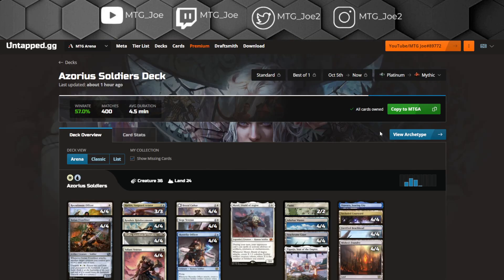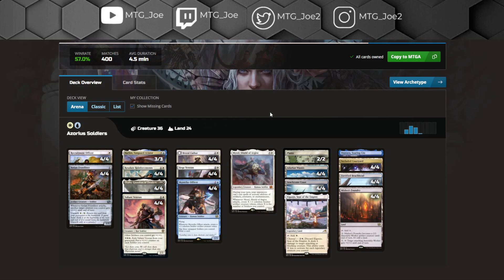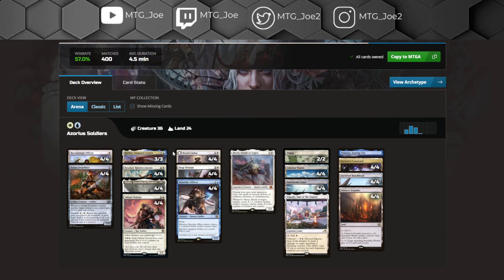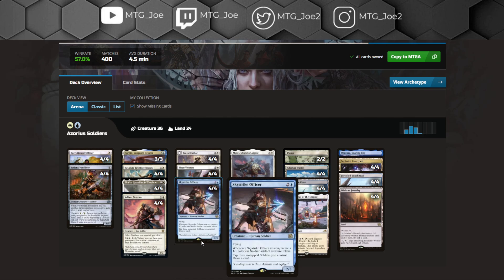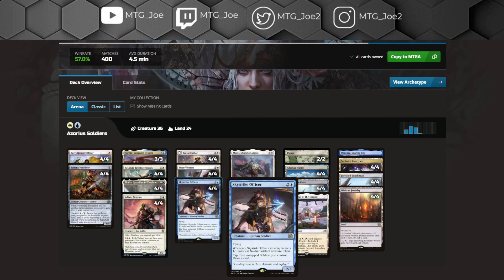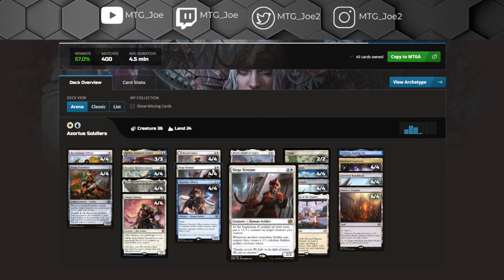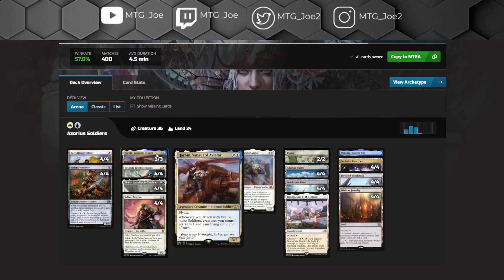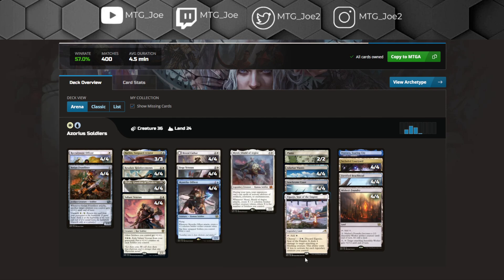This one's going down to Platinum, but Soldiers is still super reasonable in this format — 57% from Platinum to Mythic across 400 games. Nothing really innovative here. In best of three, they've moved to a more Flash-oriented version with Wedding Announcements and more counterspells. In best of one, the Lord-style effects are more beneficial. You have Skystrike Officer for card draw, Siege Veteran putting counters and replacing creatures. A single copy of Myrel — if it doesn't get answered, it takes over the game. With five soldiers in play, Harbin is kind of the combo kill. Lots of utility lands between Fortified Beachhead and Mishra's Foundry.